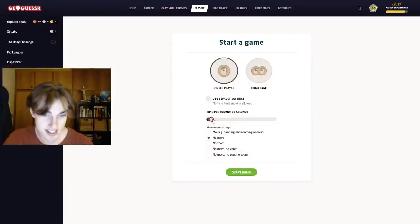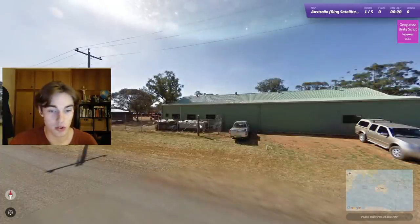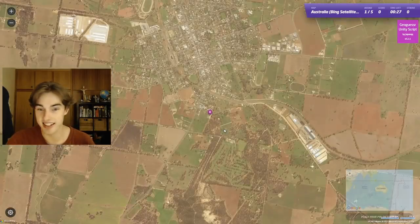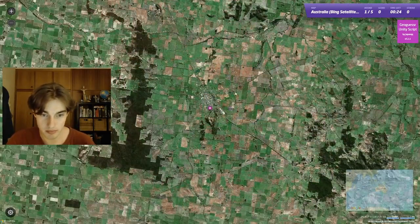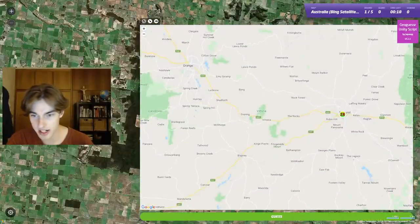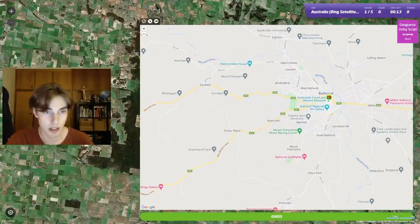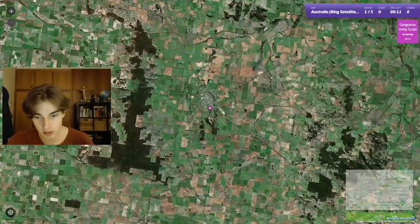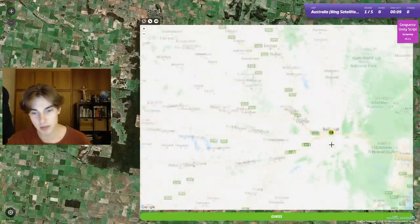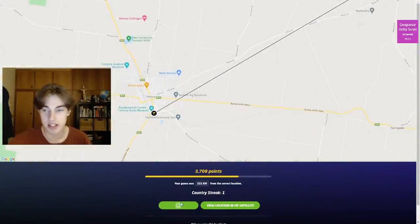I've been taking quite a lot of time on these rounds so far. This one — it did that glitch again, so we know we're somewhere in New South Wales. It's pretty green, has a lot of stuff running into it, so I kind of like Bathurst or something like that here. Not really sure if Bathurst is the right angle, but we see a similar river system. This one was in Temora — so 3.7K is a good start.